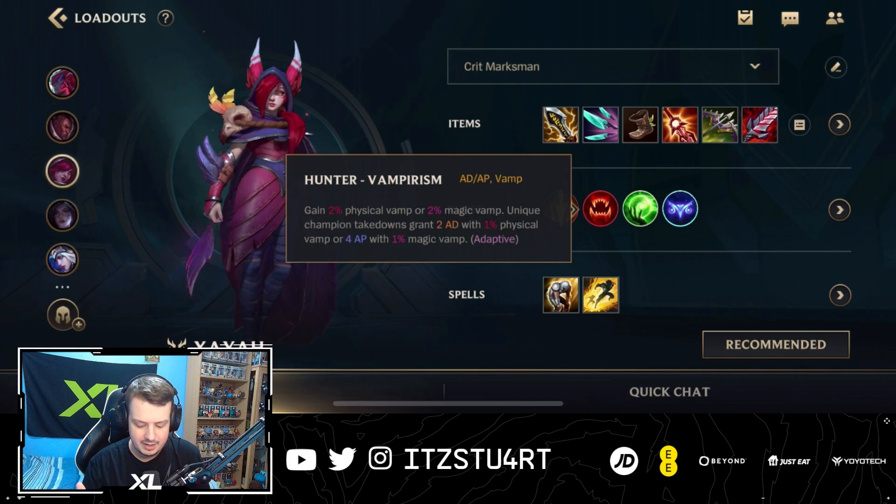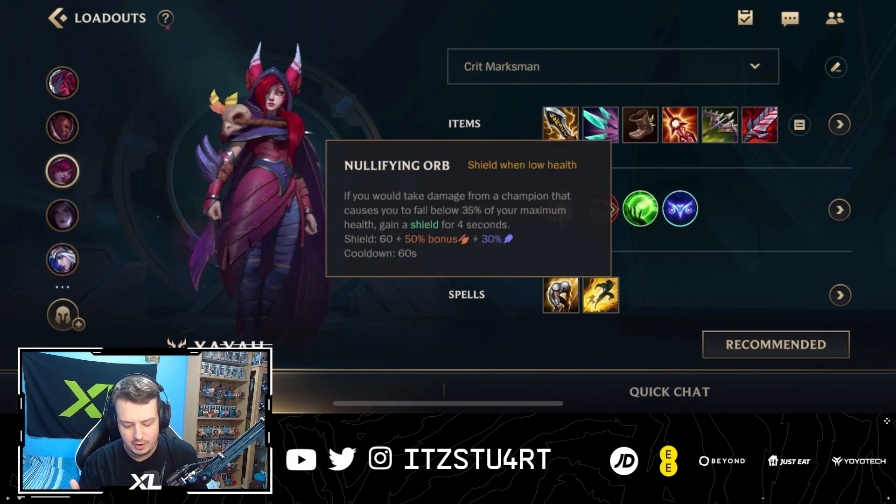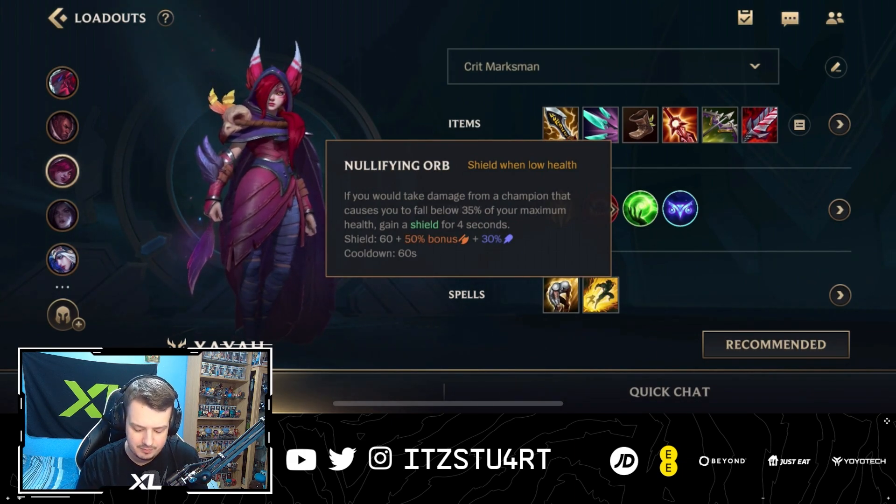Hunter Vampirism as well — you gain 2% physical vamp at the start of the game, which can help you in the lane phase. And every single time you get a unique takedown, you gain bonus AD and physical vamp, which is really nice. Nullifying Orb is still great — scales well with the bonus AD that we'll be building, and also helps you a little bit in the early game with a little bit of extra shield.